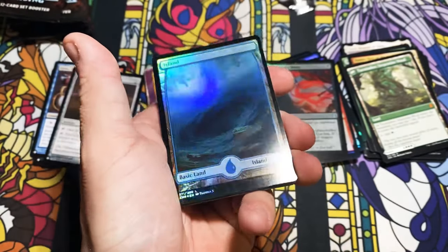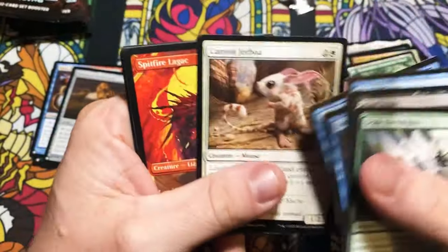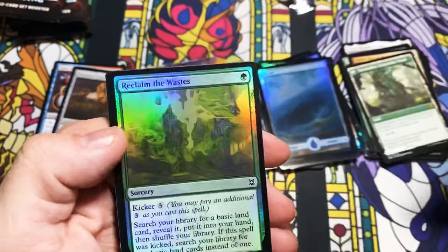Whoa — that is a foil Whirlpool Island! This may be my favorite card out of the entire set — a foil art Whirlpool. I'm just going to say it, even over the cards that actually do things. We got a little Scute Swarm Ooze and a Reclaim the Wastes here.